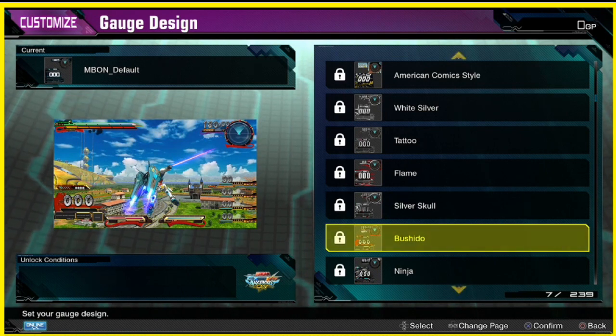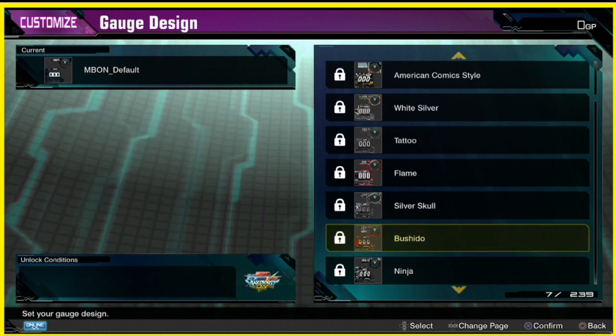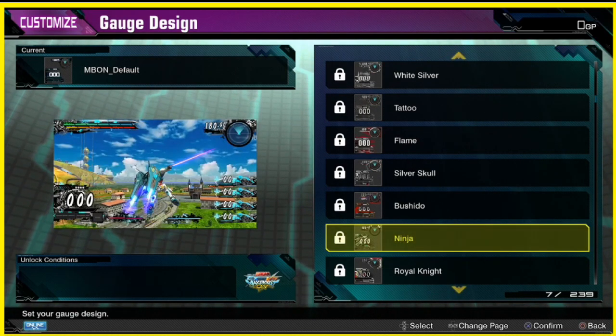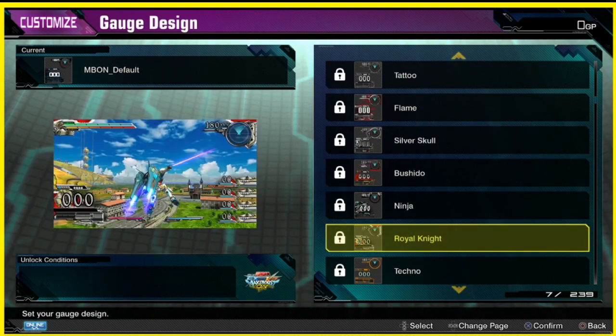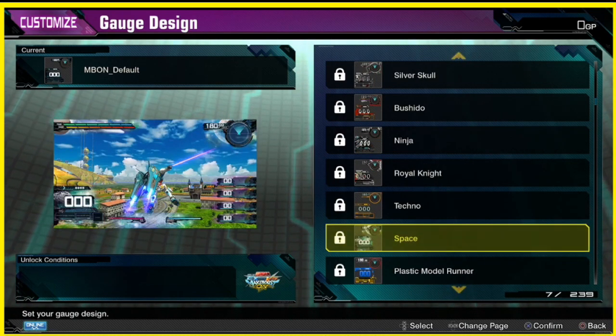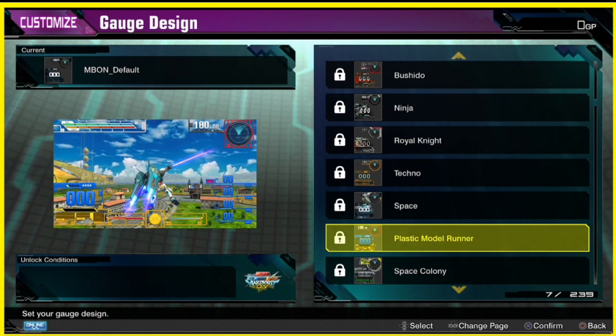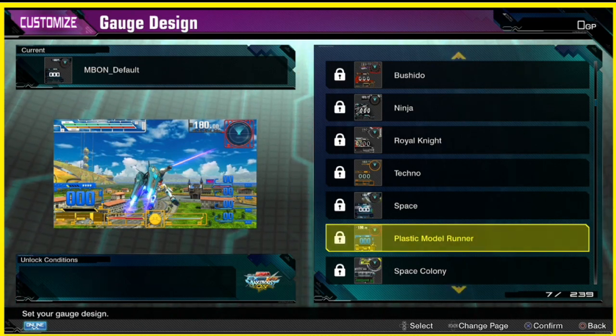Bushido — oh wow, that's kind of cool. I wish we could look closer. Wait, how many pages are there? Holy — all right. Ninja's kind of cool, the dark colors. Royal knight is pretty okay. Techno's not bad. Space — this is pretty cool, I like the font on this one. Plastic model runner — oh wow, that's cool, you can see the little plastic gate where you pop out the plastic.